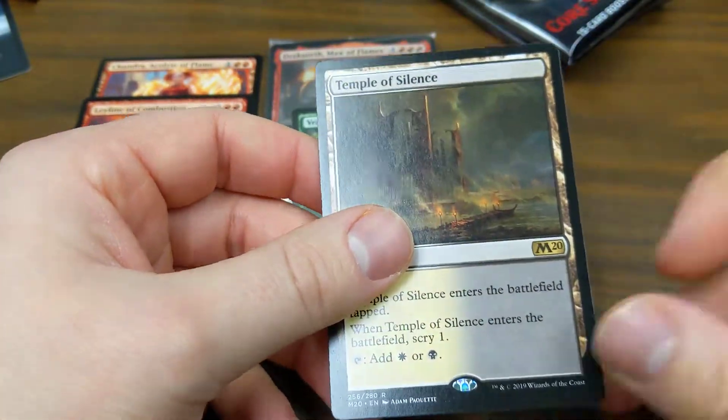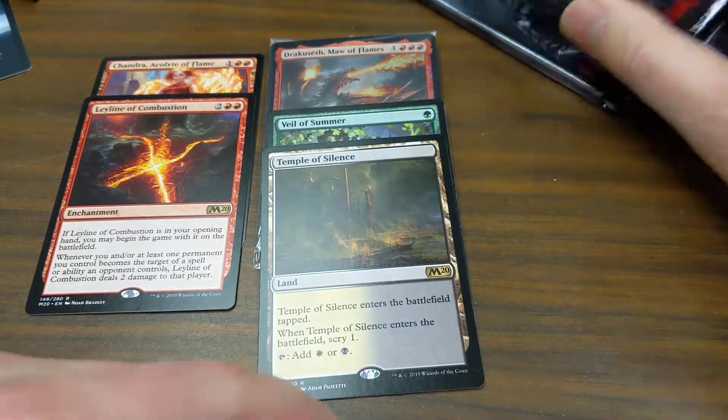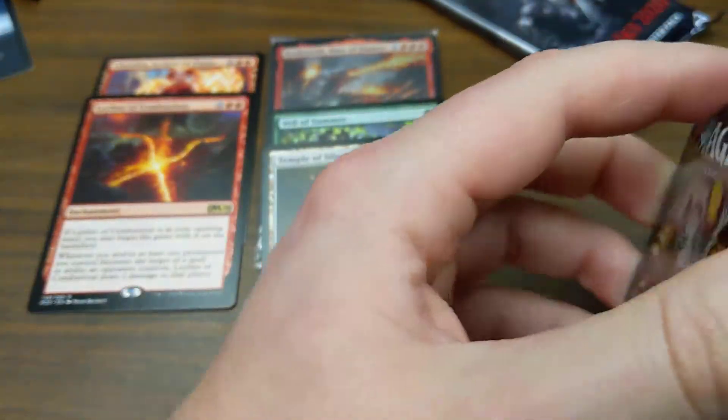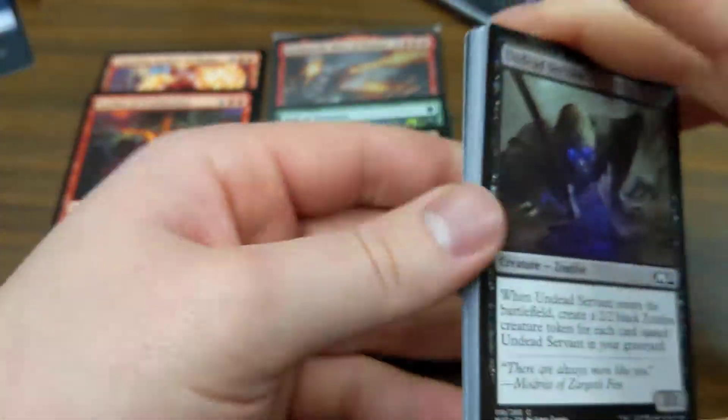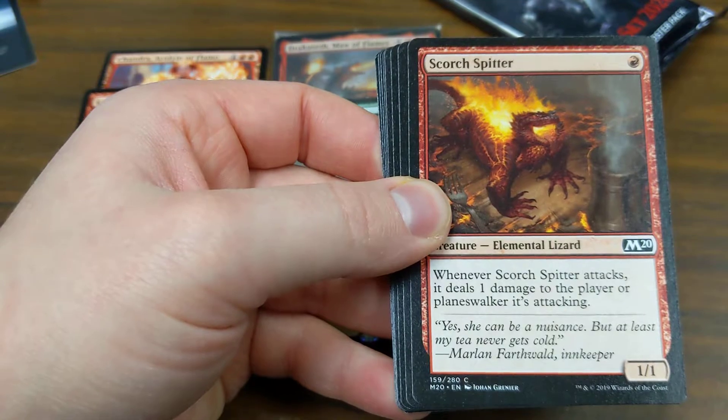Temple of Silence — not really worth any money but I'll leave it up there. Those temples are reprints, convenient for organizing the top of your deck. Outside of that, it's more of a casual play card.